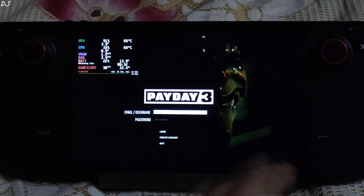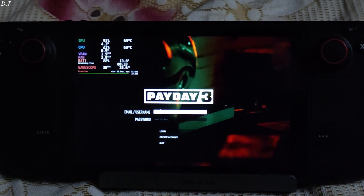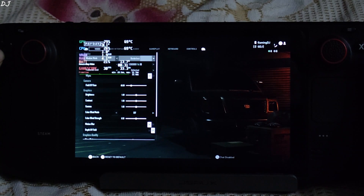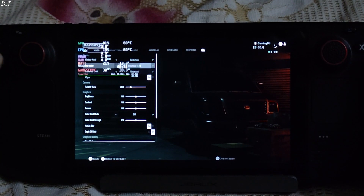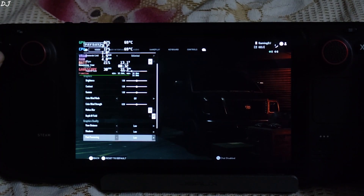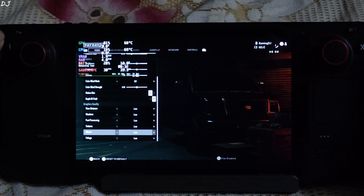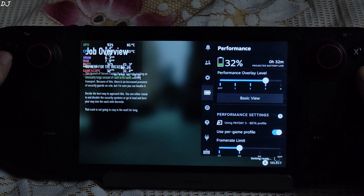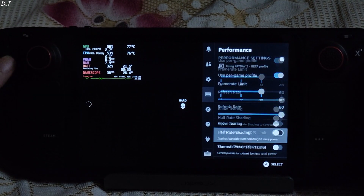When the game starts, sign in to your Nebula account and enter your credentials. We're in! I'll show you the game settings — this game does not support FSR. I'm running it at 800p resolution using the low settings. In the performance tab, overlay level is set to 3 and the frame rate limit is set to 60.